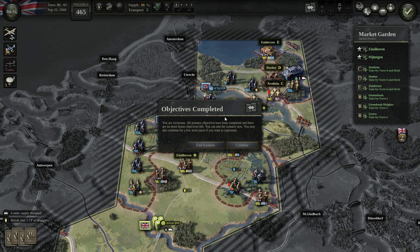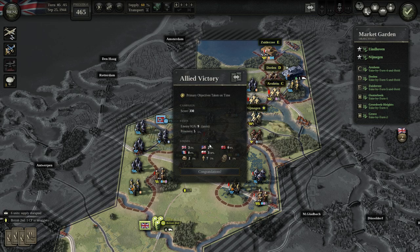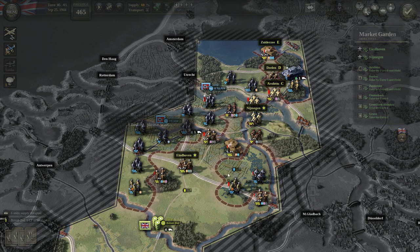We can, without taking any risk, end this scenario immediately. We managed to win on turn 4. I think I'm fine with that — I'm not going to prolong this scenario. We suffered some casualties, especially the British Airborne. The US Airborne are okay. The Poles are fine. I had some minor losses on the tank — lost one step. Seven infantry and one specialist lost overall.